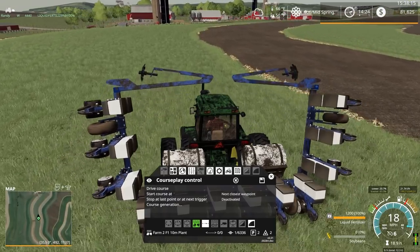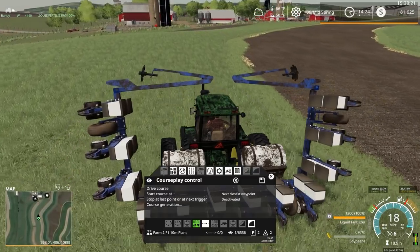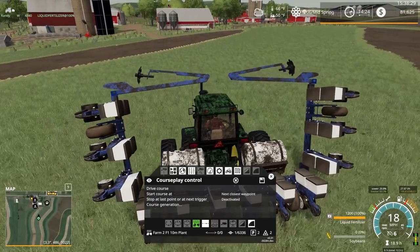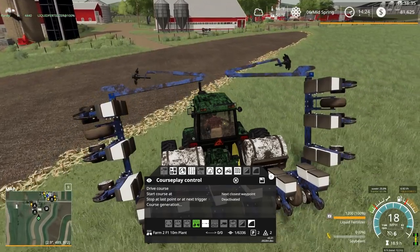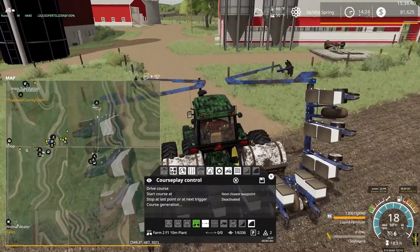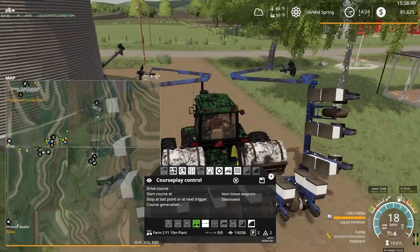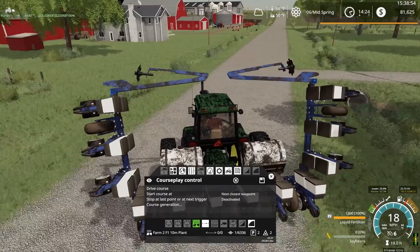My idea when I started this series was to bring over what we had from Autumn Oaks to this map. I don't plan on doing the pigs though, so I'm probably going to switch out and maybe do like 200 head of cows instead, since we did have quite a few pigs on Autumn Oaks. There is a pig facility by the other farm further down the road. I'm not sure about sheep — I don't believe they're built into this map, though you can always place a placeable down for them.